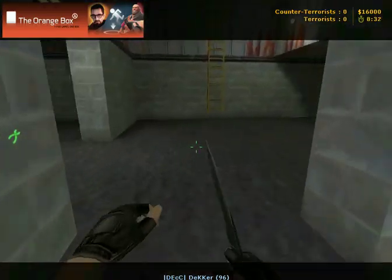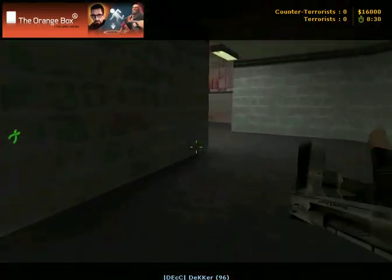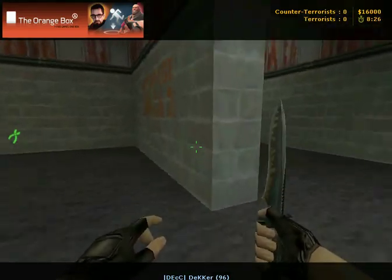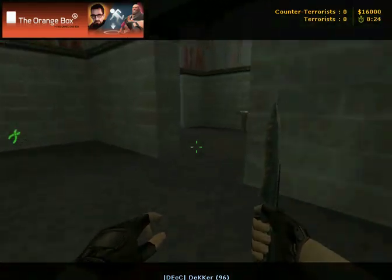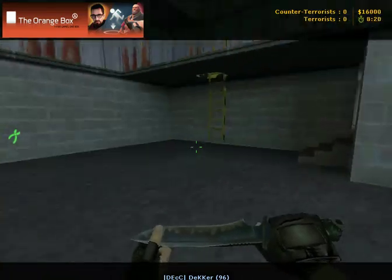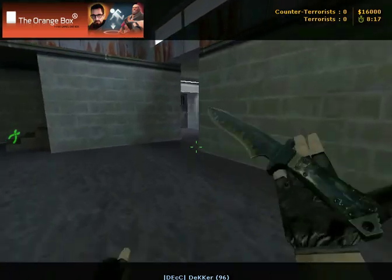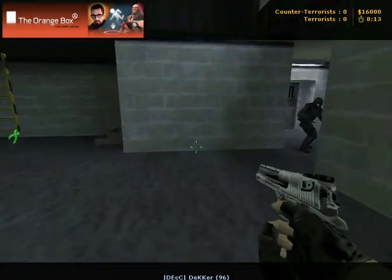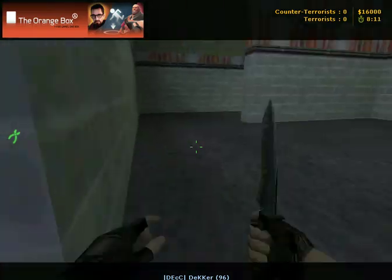In case some of you don't know them all: this is bottom of ladder, ramp room, Z halls or ramp connector, radio room, lobby, squeaky — or squeaky room, whichever — it's just known as squeaky.